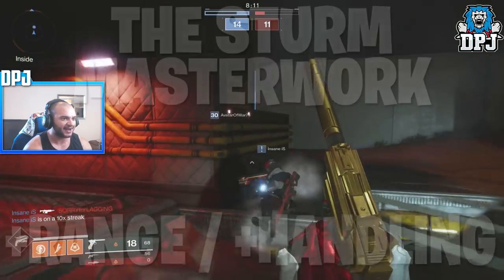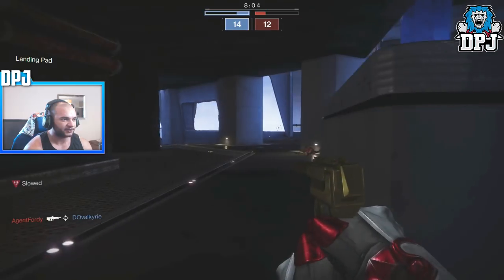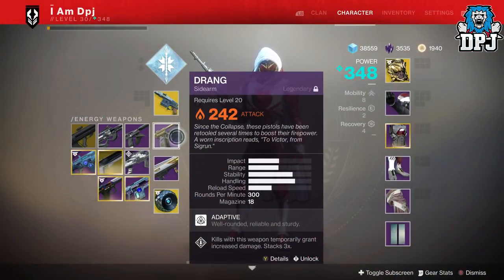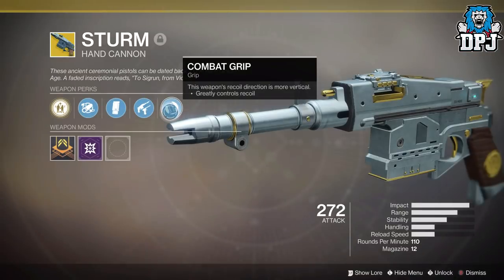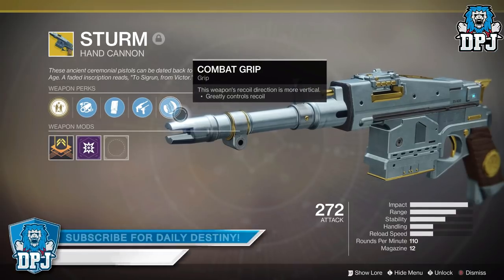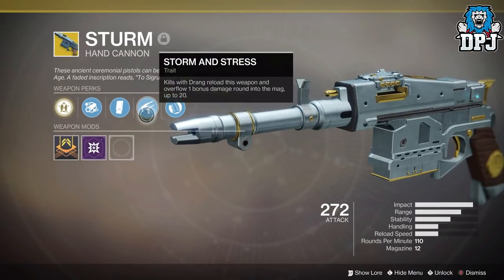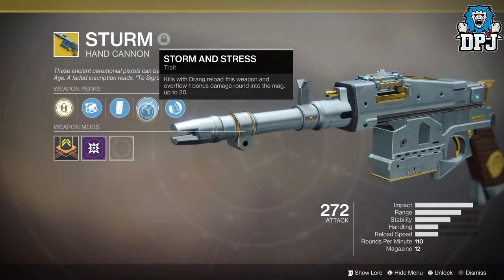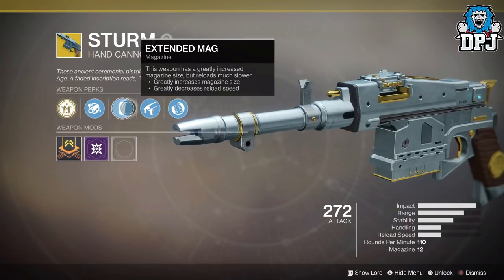Once the masterwork is obtained, the Sturm gets plus 20 range and plus 40 handling. I can see how those will benefit the weapon, but in my opinion it still won't compete with just those changes. The weapon suffers from a super slow rate of fire and still seems to require the Drang to be relevant. I was hoping the masterwork might allow any special sidearm — like the Last Hope — so you could at least pair it with something capable of killing. The Sturm needs to compete with weapons like Vigilance Wing and Gravity Lance.